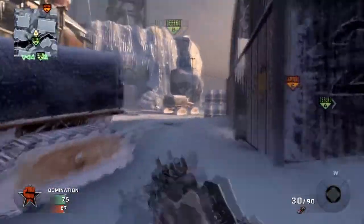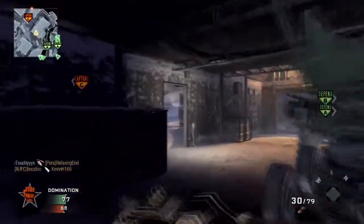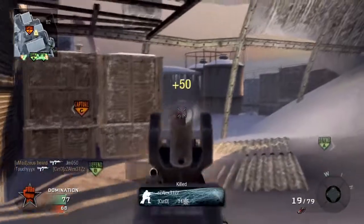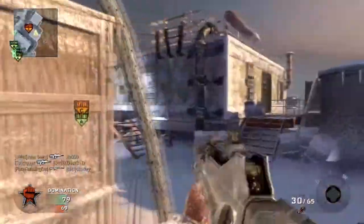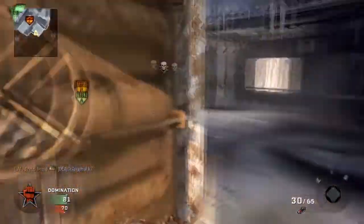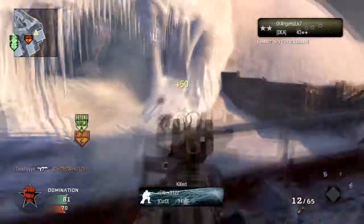I think I end up with two captures and five defenses on this one, which I didn't think was too bad. The two captures I made - you see one at the beginning which was B, and the second one was B which you've just seen there. For any other flag I capture, I make sure teammates are on it, look around, and if there's enough teammates I move away. But if they decide to run away too, I'll be the first to run back and take that flag.